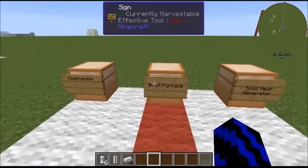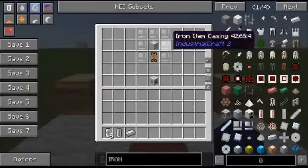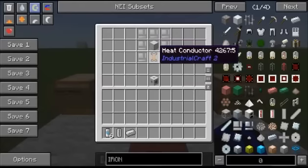First let's take a look at the blast furnace recipe. You are going to need seven item casings, a basic machine case and a heat conductor — that will give you one blast furnace.